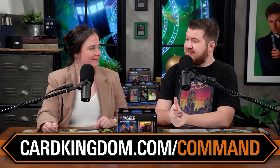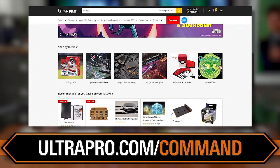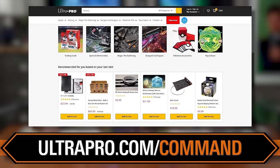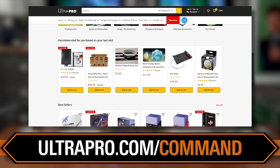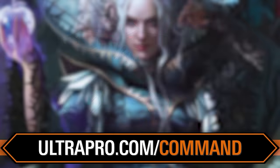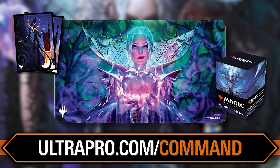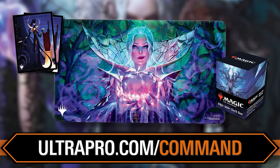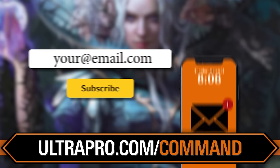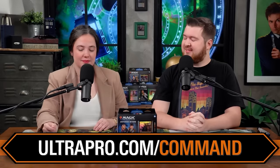Plus, Card Kingdom has an enormous selection so you can get all the cards you're looking for in one easy place, shipped in one safely sealed package with a little token and sticker, delivered to your doorstep. I love Card Kingdom, especially when picking up a new Commander deck. Our other sponsor is Ultra Pro. Go to ultrapro.com/command for all your Ultra Pro products — sleeves, play mats, deck boxes, dice, basically anything you need to play Magic the Gathering or tons of other games.